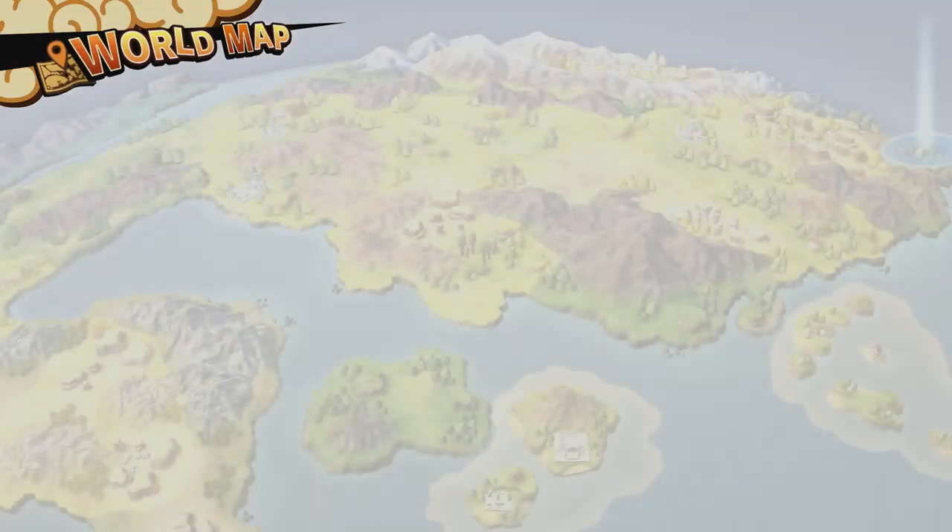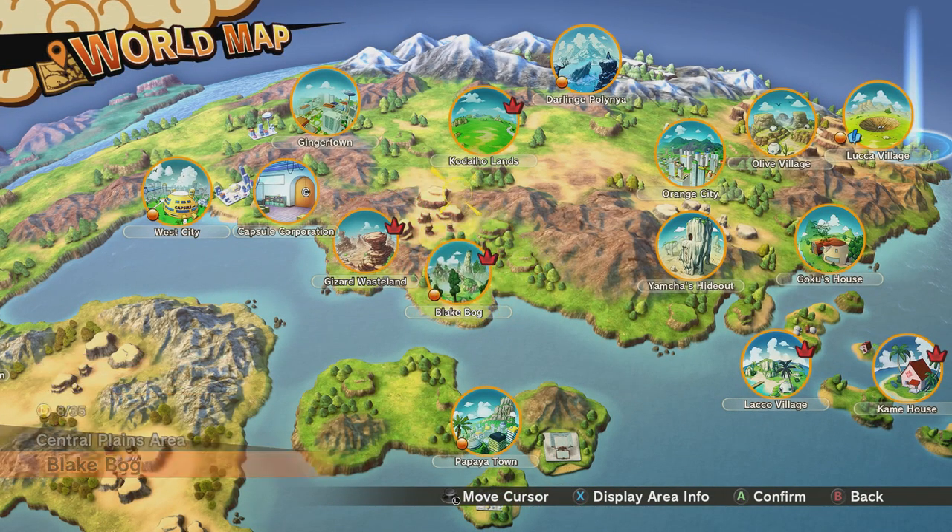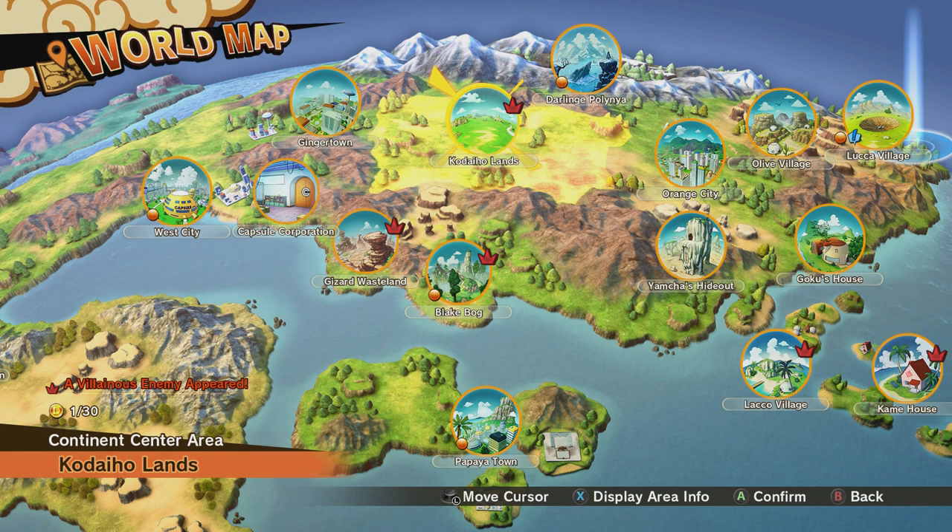You can rotate between two spots which I'll show you. The two spots are Blake Baugh and Cell's Perfect Arena, or Cell's Arena, however you want to call it — which is now renamed after you finish the Cell arc.